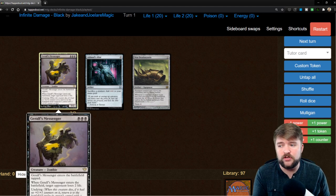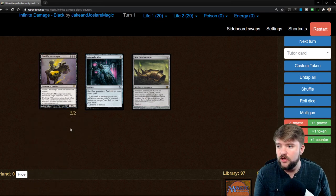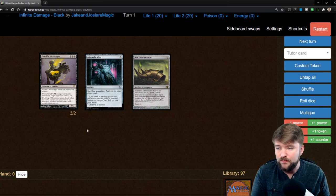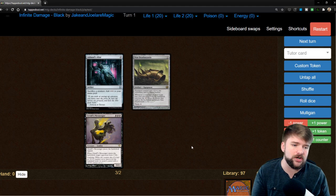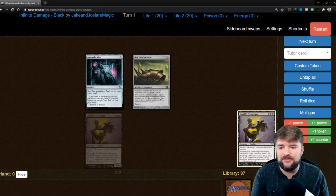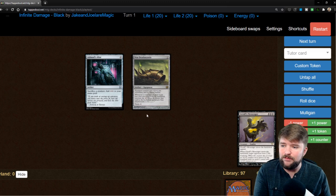We're going to sacrifice Gyralf's Messenger to Ashnod's Altar, adding two colorless mana to our mana pool. Gyralf's Messenger is going to trigger itself returning to the battlefield with a plus one plus one counter on it because of undying. When this creature dies, if it had no plus one plus one counters on it, return it to the battlefield under its owner's control with a plus one plus one counter on it. When it enters the battlefield, target opponent is going to lose two life — that is the damage trigger we're looking for so that we can eventually burn everybody down. We have two colorless mana floating as a result of this interaction. Next, we sacrifice Gyralf's Messenger once again to Ashnod's Altar, adding an additional two mana to our mana pool.